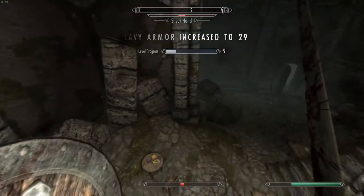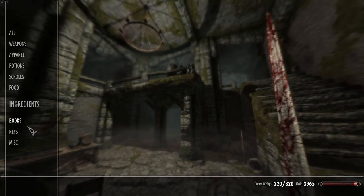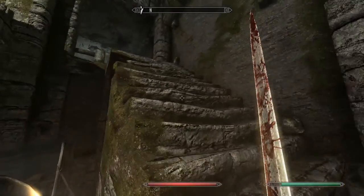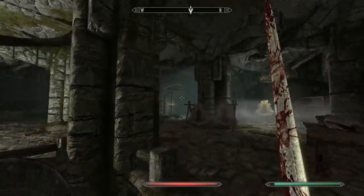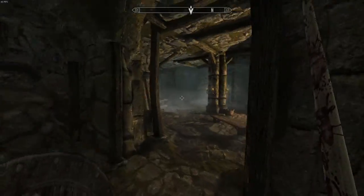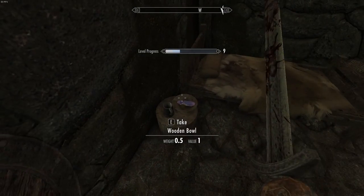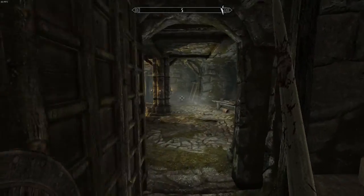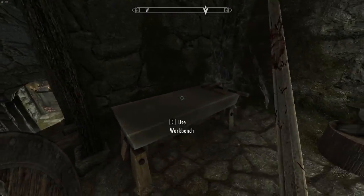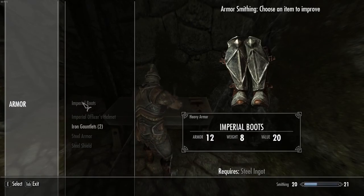I'm low on health — hang on, let me heal up quickly. I do not want to die; I want to go as long as I can without dying in this game. I did it — I'm still alive, as the lady in Portal says. Lockpicking has increased as well — everything's increasing today. We're at 4,000 gold so we're getting a lot closer to buying a house. We want to buy a house and we're getting close to it.